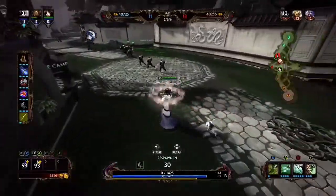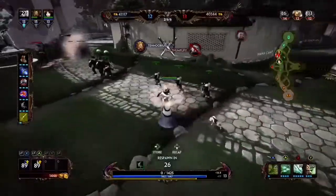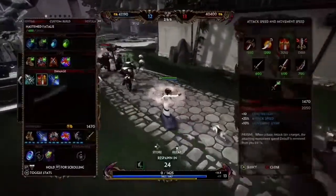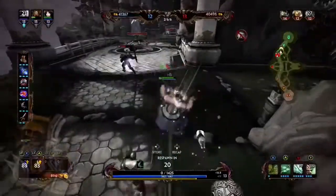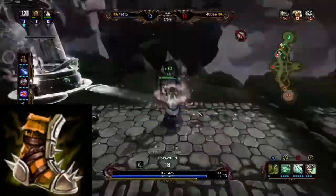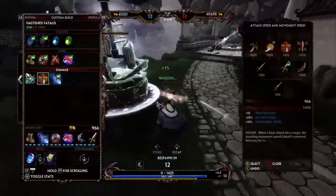The first item, as always, is your boots. I always go with the Warrior Tabi boots just because of the power, but if you want to do the attack speed boots you can — it doesn't matter, it's up to you, whatever boots you prefer.